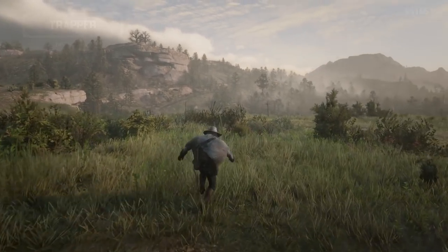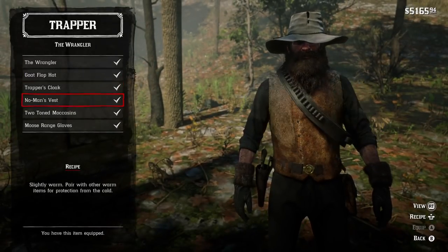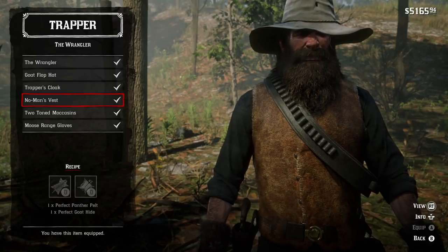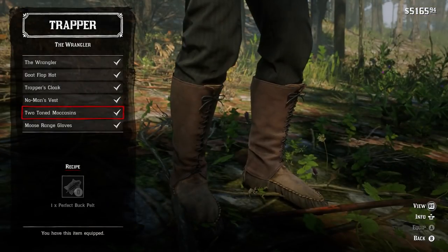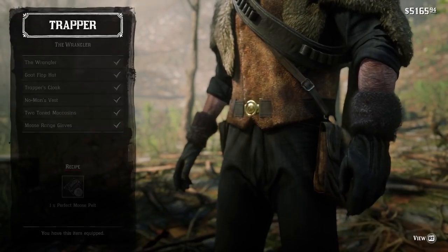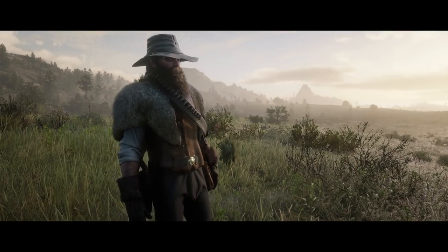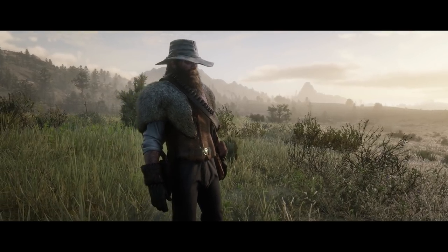For the complete Wrangler set, you will need a perfect pronghorn hide, 2 perfect goat hides, a perfect sheep hide, a perfect panther pelt, a perfect buck pelt, and a perfect moose pelt. No legendaries today, but would you believe it if I said some of the animals we need to hunt today are even more rare and elusive than those legendaries?